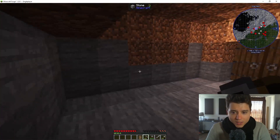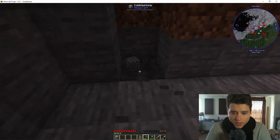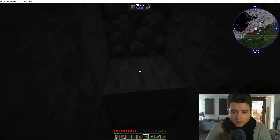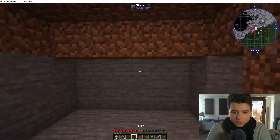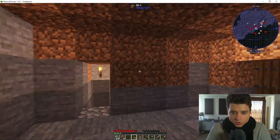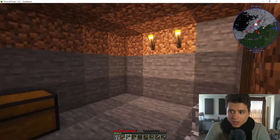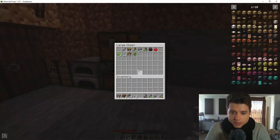I'll be digging down here - this will be our way down. Here comes the door. I also should be getting the torches because I'll need those most definitely. I don't think any zombies should spawn here. It's still dark - I need to find some sheep in order to get a bed so I can get over those long nights.